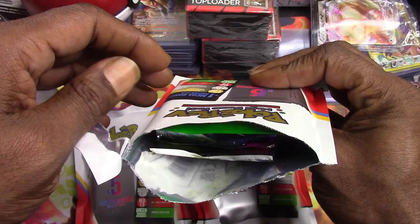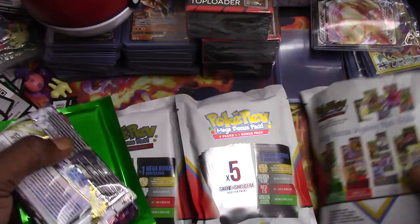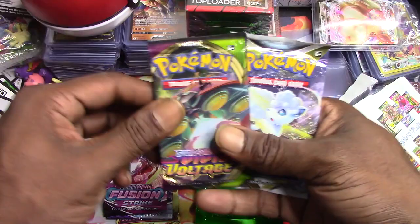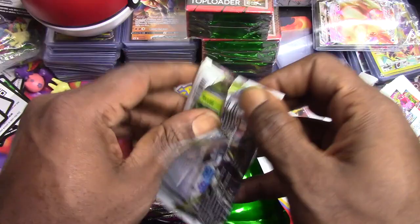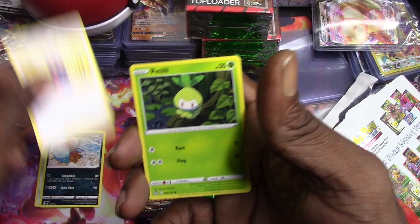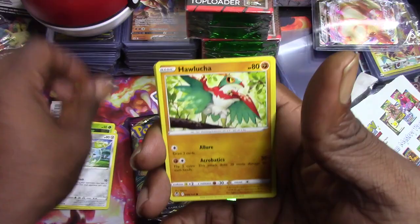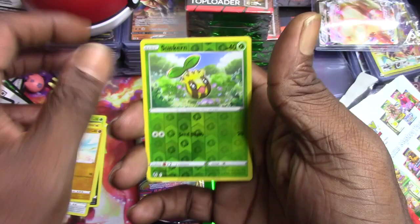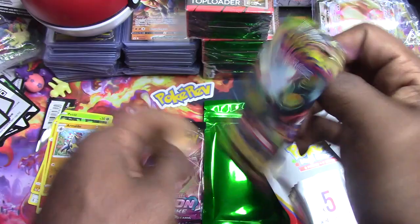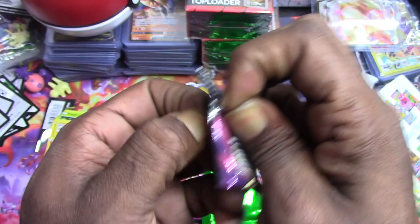Oh it's a green. Yeah I don't like that, I don't like that. It's okay, put the green to the side. Okay, astral radiance, chilling reign, fusion strike, vivid voltage, and silver tempest. Let's open the silver tempest first - maybe because it's the Pokey Rev one we'll get some awesome hits. We got Mewtwo, Toxapex, Lance's Charizard, Togedemaru, Hawlucha, Sandy Shocks, Sunkern - reverse holo and an Armaldo.